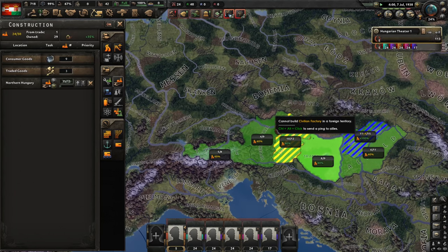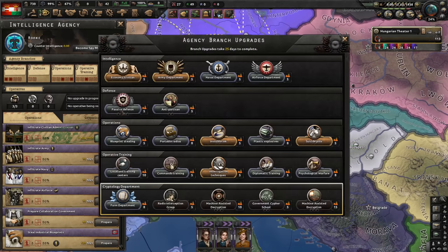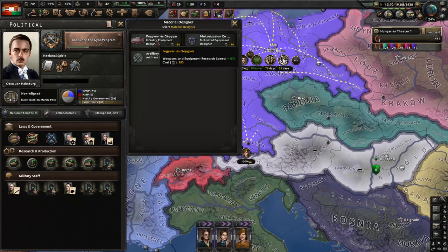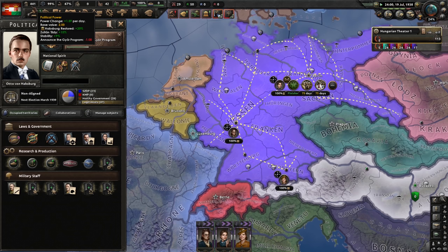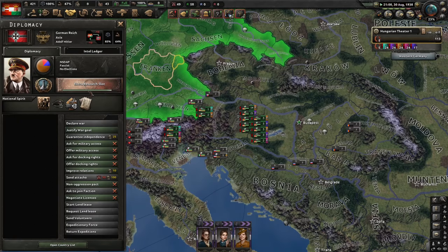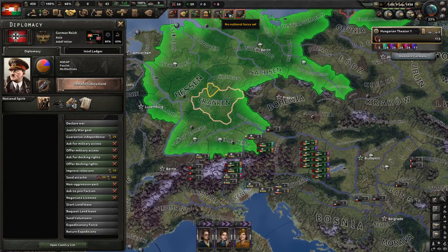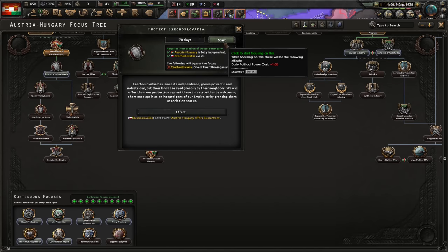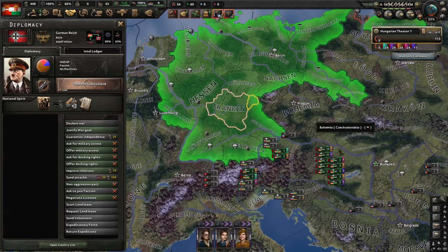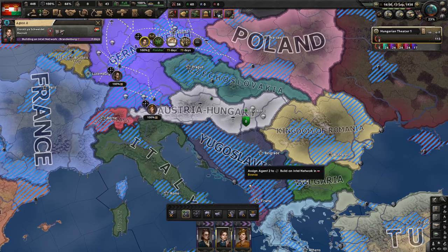I could invest in our spy agencies now that we have a stronger economy. Let's get an infantry equipment design and industrial concern. Germany has enough troops to do Sudetenland — yes they do. So we protect Czechoslovakia. We will finish it before the Germans since we have 10 days saved up, and Czechoslovakia will become ours. I don't need the spies in Germany anymore because I'm planning to prevent them from attacking us over Sudetenland. Where we plan to send them is Romania and Yugoslavia.